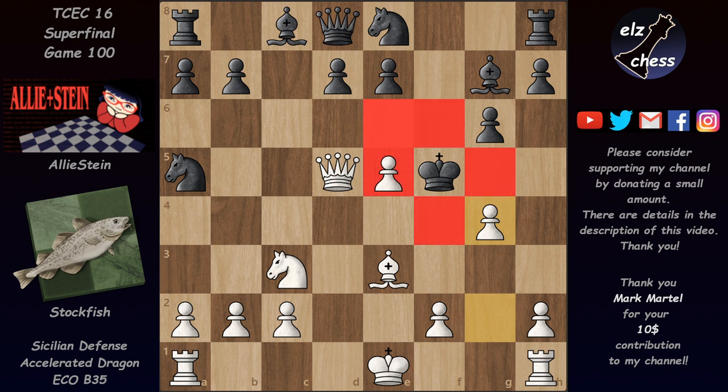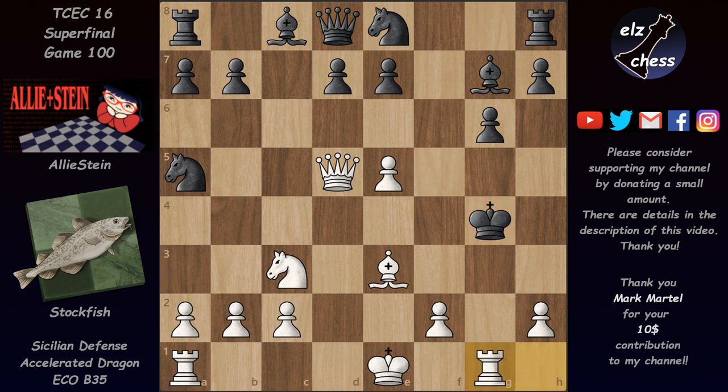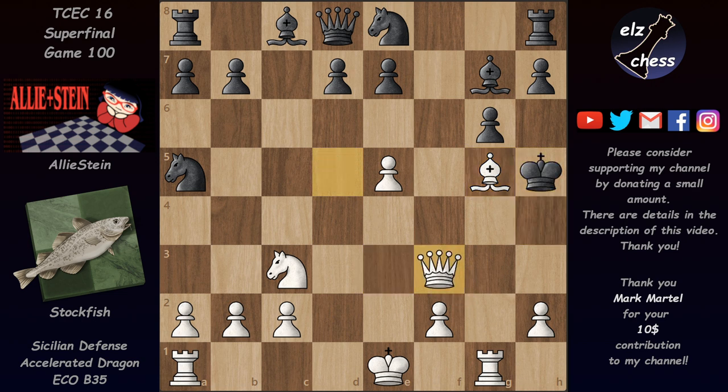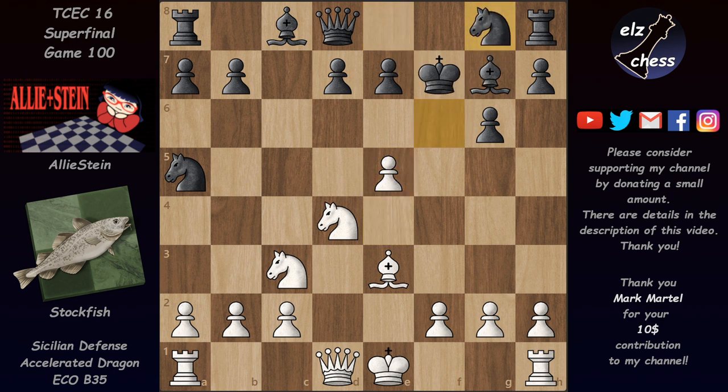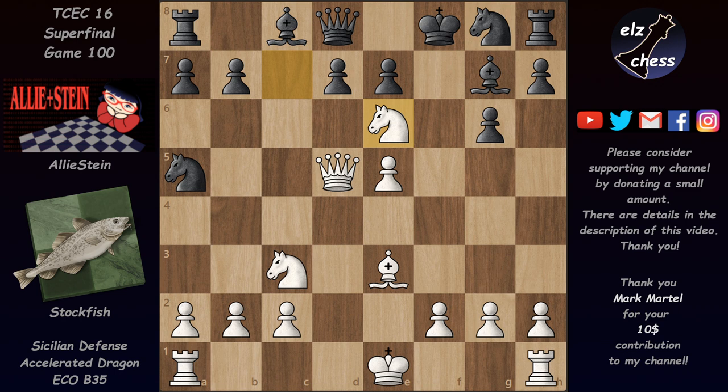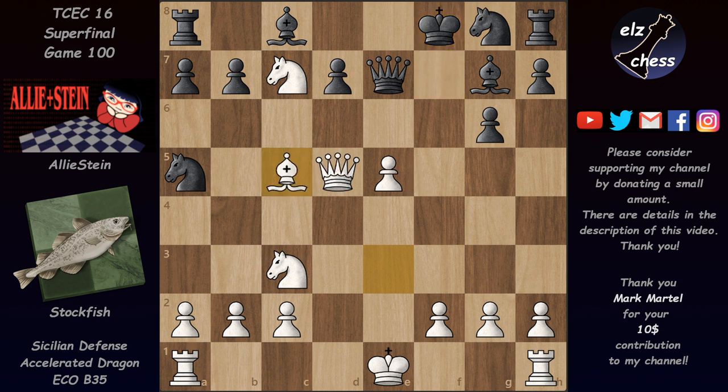The queen doesn't have squares — c7 and b6 are guarded — so black is left with no other option than taking on e6 with the king. But then the king gets mated after queen d5 check, king f5, and g4. The king is forced to take on g4, and after rook g1 he has two squares: if he goes to f5 he gets mated on g5, and if he goes to h5 he gets mated after bishop g5 and queen f3. Going with the knight to g8 instead of e8 isn't much better — the same knight e6 works. White wins.